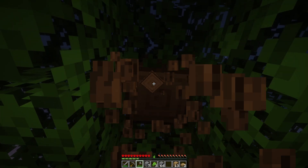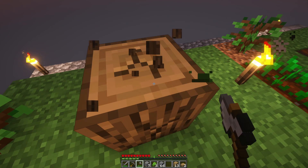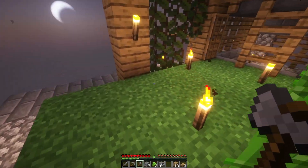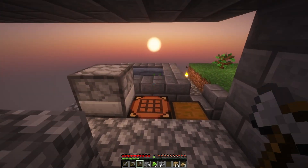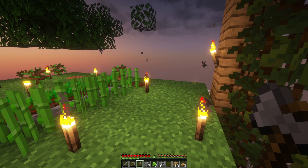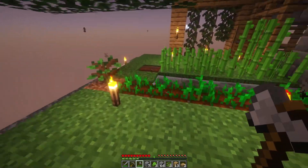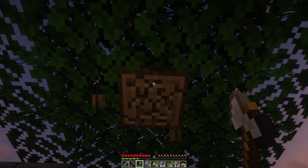Yeah, lots of wood. As long as our farm continues to go we're good - and now we've got our infinite water. Alright, I think this is a good place to leave it. We just went and ravaged that island over there, and we've got food, we've got infinite water - we're off to a good start.